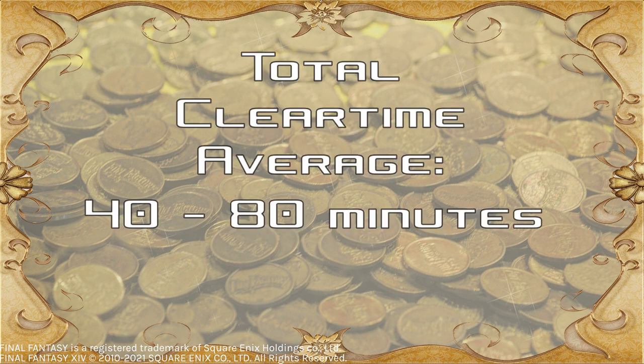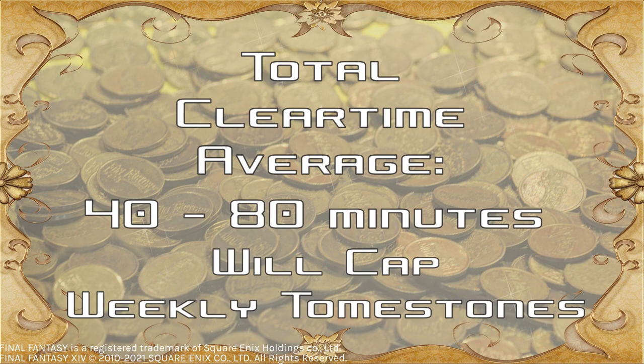If you want to maximize your reward per time spent, I would advise doing the alliance raid roulette as well as the leveling roulette. The leveling roulette should reward more gil than average, reward Grand Company Seals, and both reward a cracked Stella cluster. Depending on your groups, this should take anywhere between 40 and 80 minutes per day on average, and should also let you reach your weekly cap on tombstones and give you enough Grand Company Seals for materials to stock or sell.